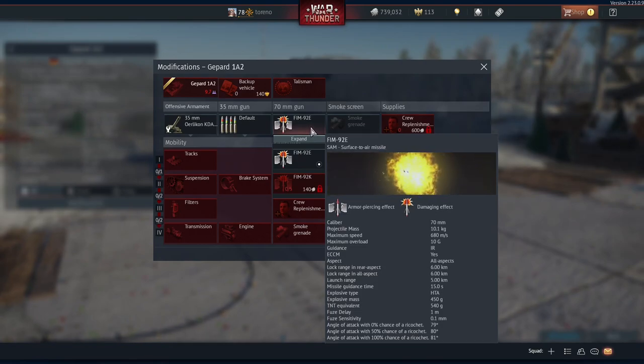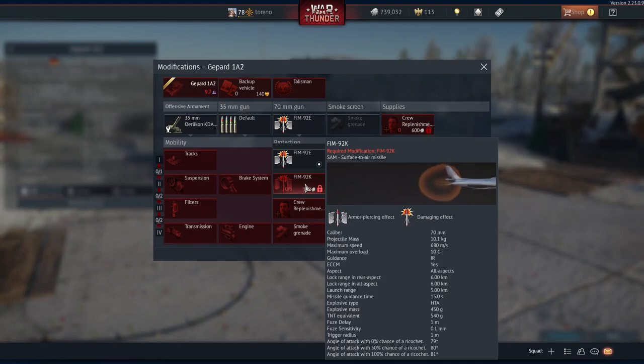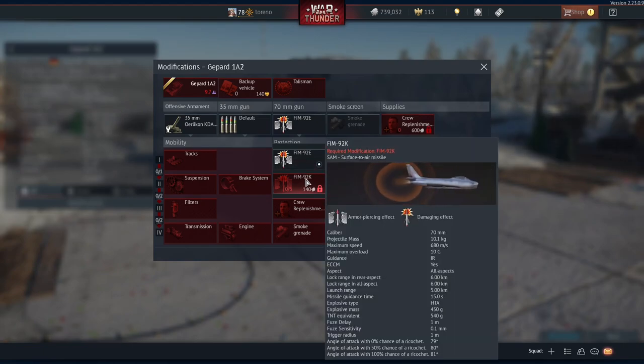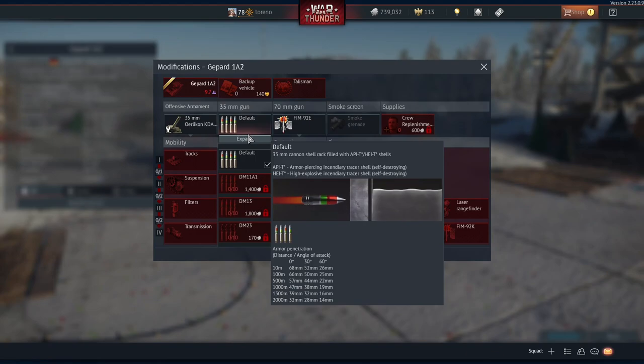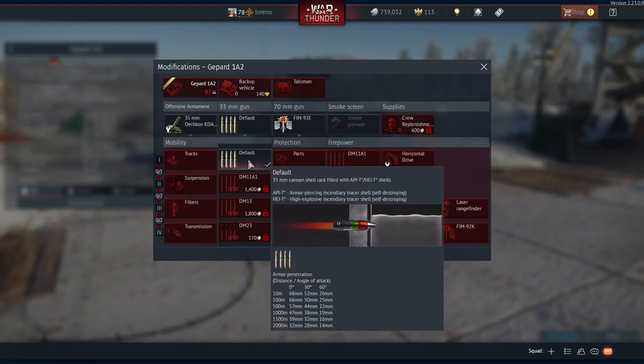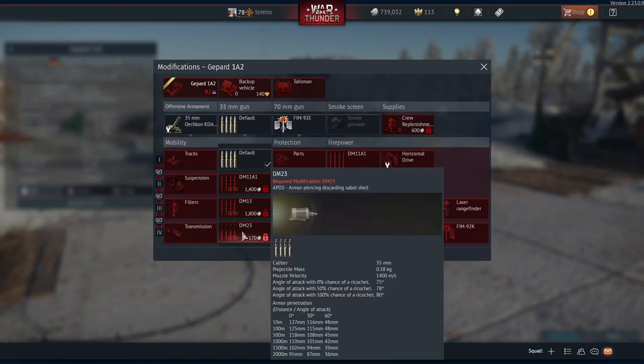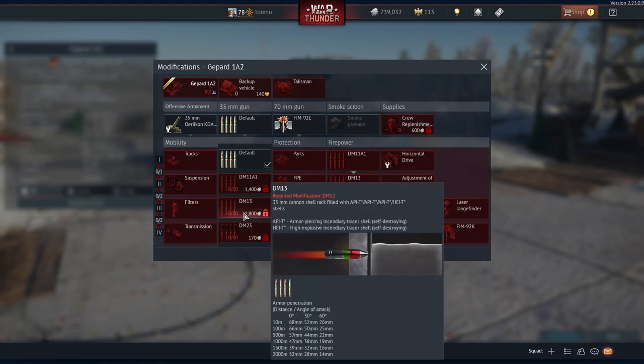This carries FIM-92E or 92K surface-to-air missiles. It's only got a lock-on range of about 6km or so, so not the best in the world, but pretty decent. And of course you've got your regular ammo belts, as with the regular Gepard: Default, DM-11A1, DM-13 — these all carry a bit of each — and the DM-23 which is just one ammo belt of APDS. The others all have a mix of APIT and High Explosive Incendiary Tracer.